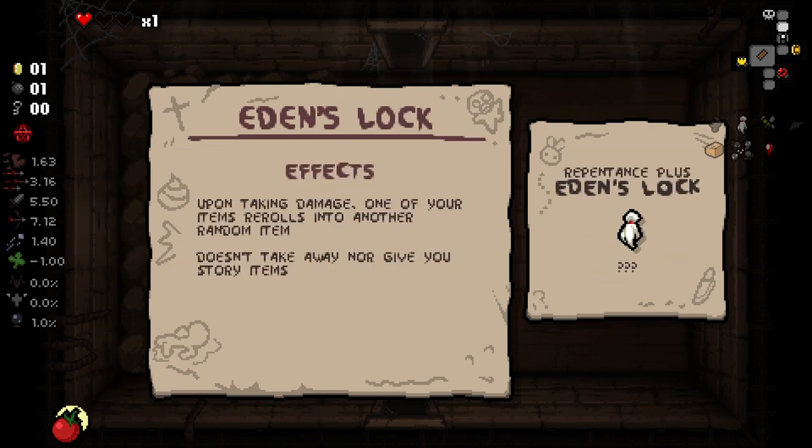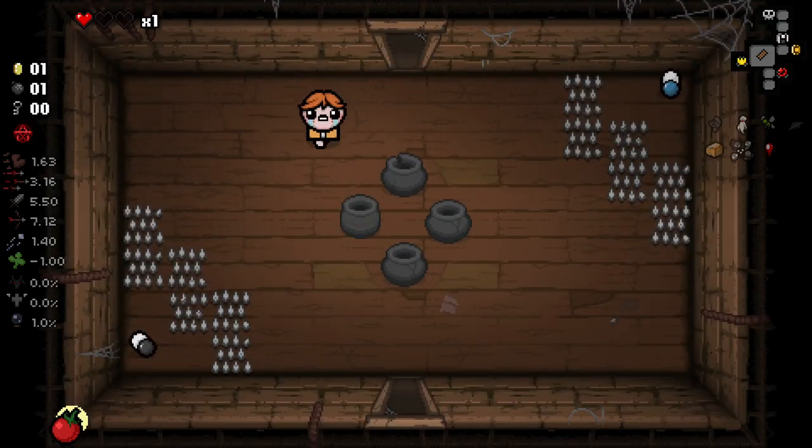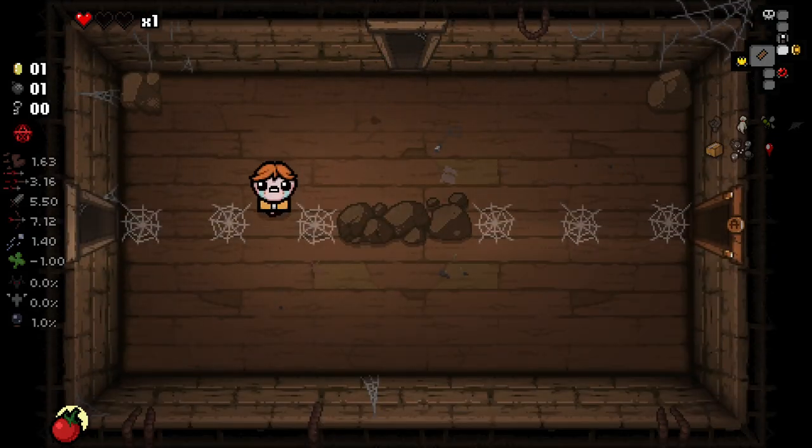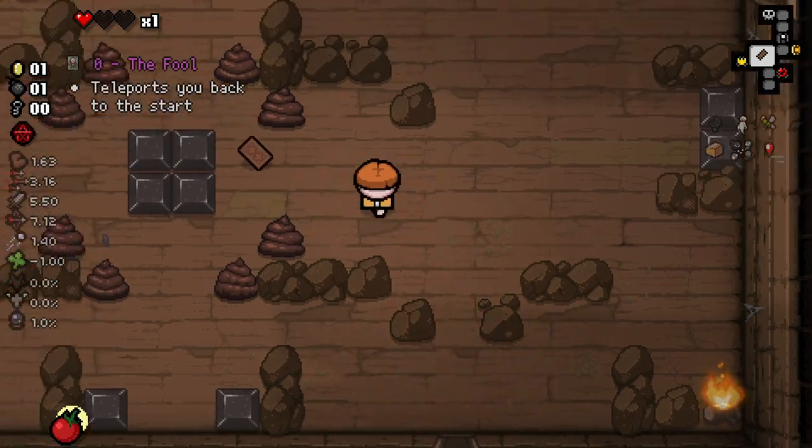Let's check what this does. Upon taking damage, one of your items is rerolled into another item. That's not very good. I do wonder if that's going to trigger on self-damage as well. If it's on self-damage as well, we might have a problem.